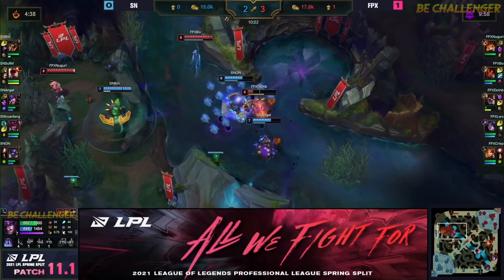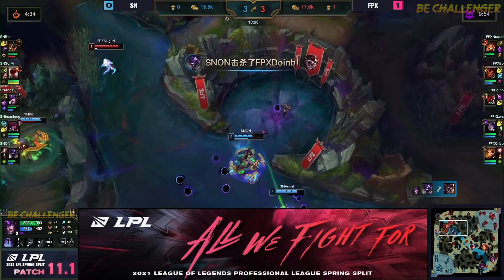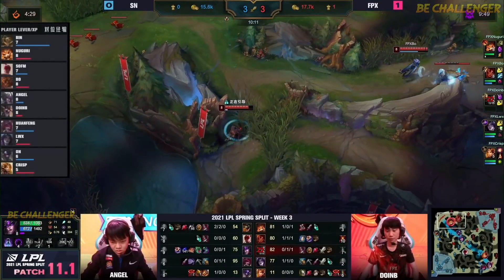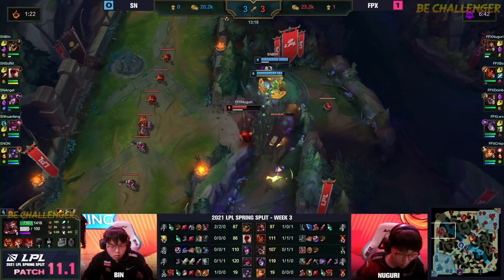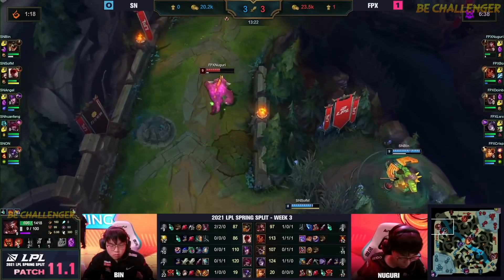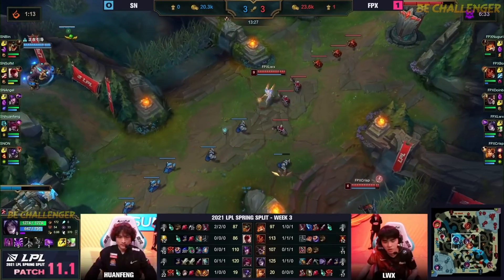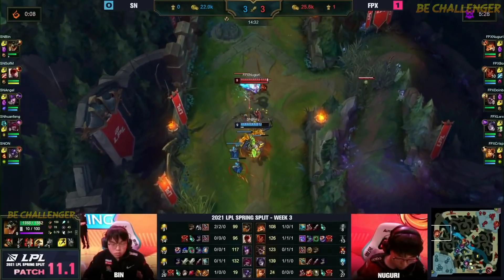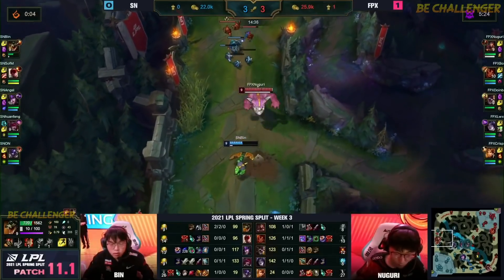DoinB is caught in the river — Angel with the Unleashed Power waits for the mini version outside the skull. DoinB will go down — good punish from Suning's side. SofM is on the top side, maybe this is an opportunity onto Nuguri, but they're stacking up on a Mega Gnar. This is a good all-in but doesn't actually find any stuns — jumps over the wall. He's in again! No way, why didn't they commit to that? He doesn't even have flash. But yeah, Nuguri's just putting them in their place and you can see the results.